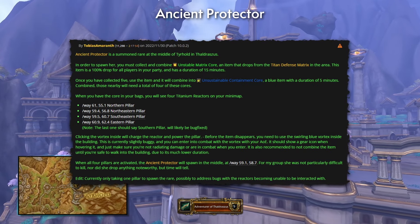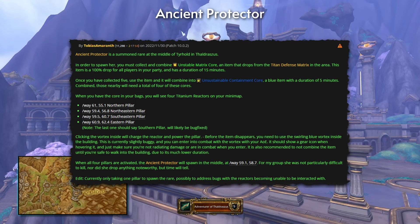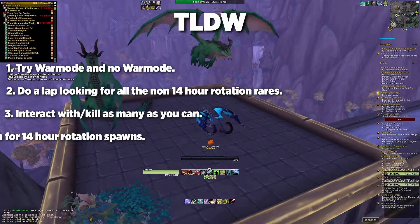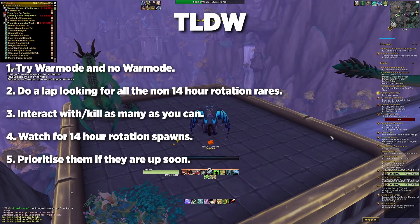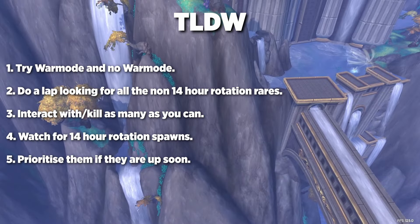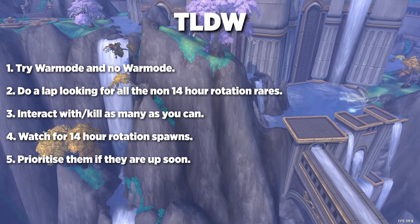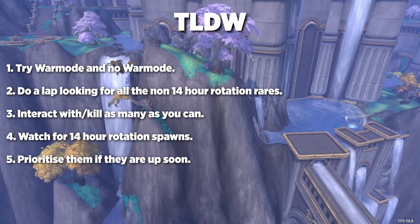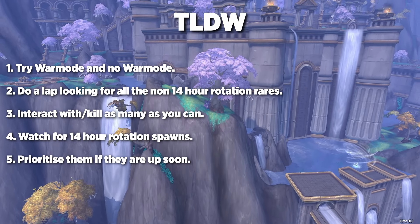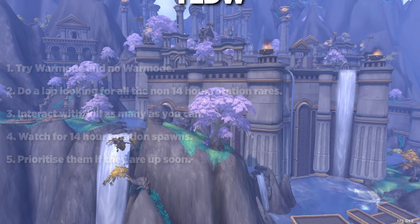The only rare I'm not going to cover is the Ancient Protector — the instructions are on screen but it involves a lot more work so I wouldn't recommend it. The TLDR is: do laps in war mode and out of war mode looking for any of these rares or interactables to spawn them, while keeping an eye on the 14-hour rotation rares. Any coming up soon in Thaldraszus — go and kill those to get one step closer to completing the achievement.